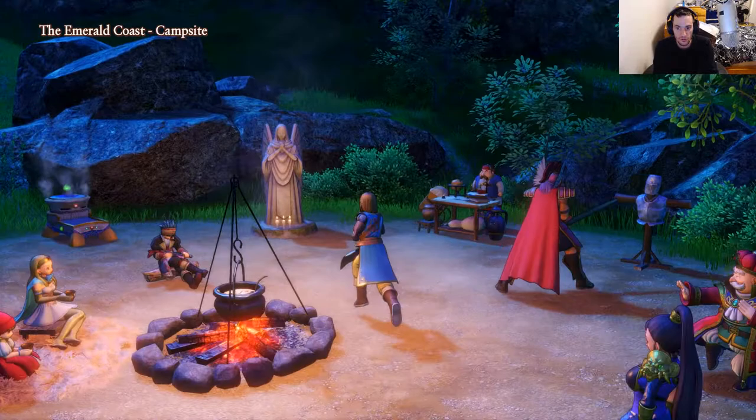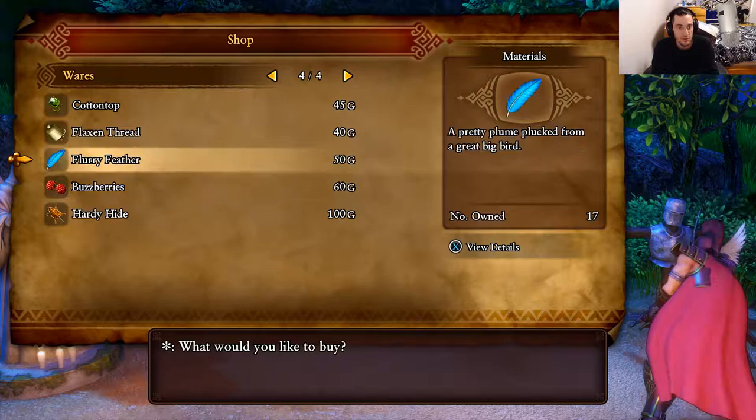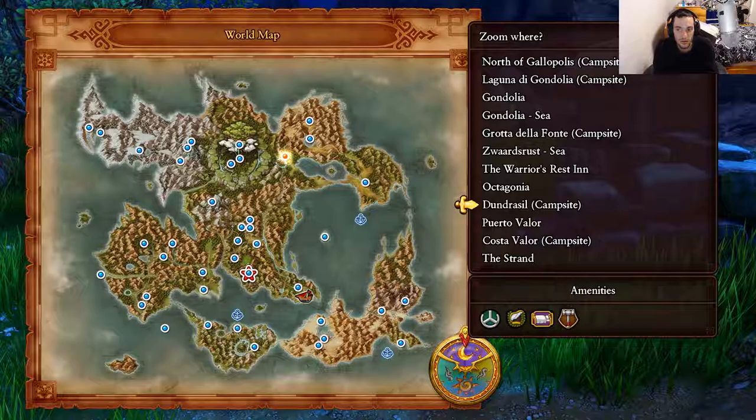We're first going to teleport to the Emerald Coast campsite. This is where we're going to buy the first two materials. We're going to buy Cotton Tops and Buzzberries. You'll need three Cotton Tops and three Buzzberries to make all of the costumes in the game.